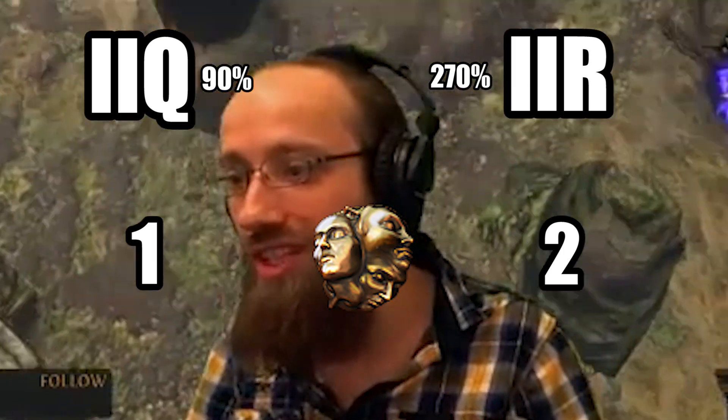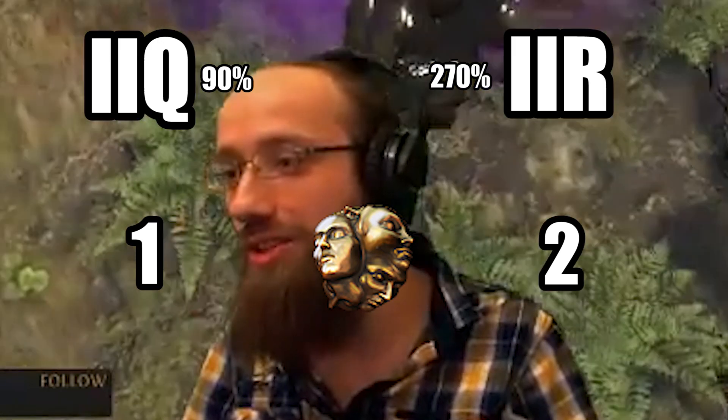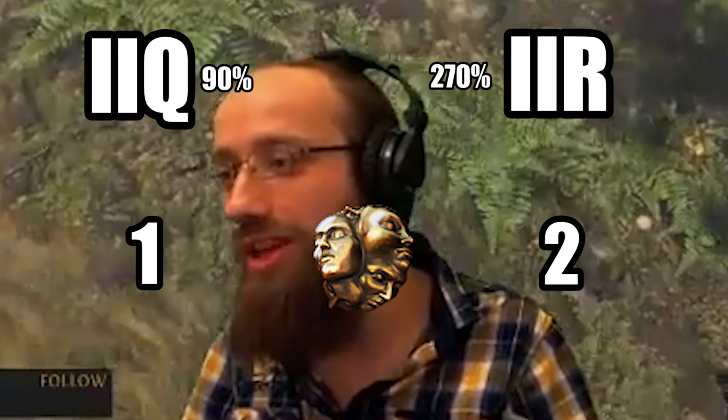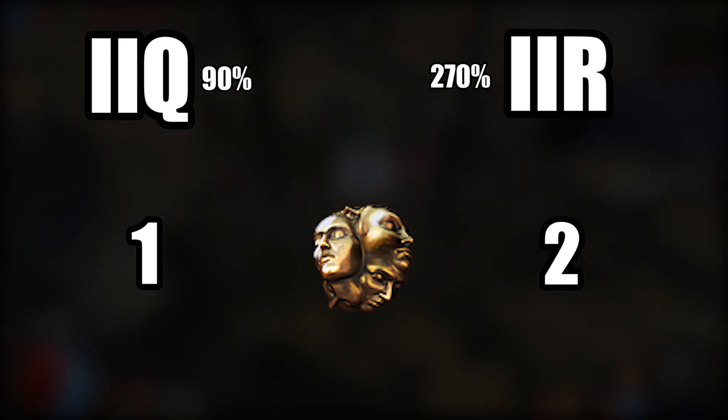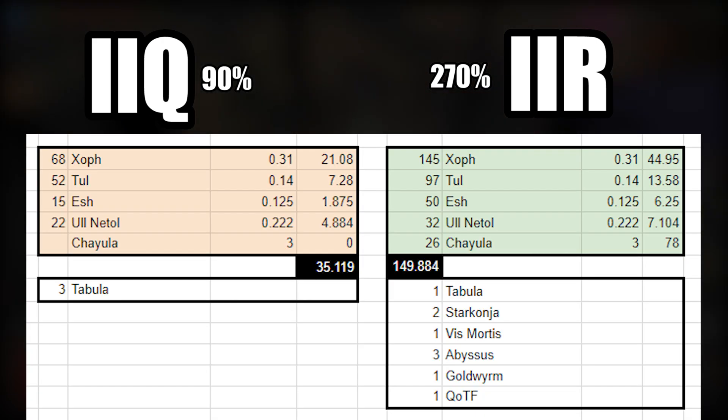Exalts are rare currency, but they're not affected by rarity — you don't get more exalts. And I didn't just cherry pick this stuff. There's 68 Zof to 145, 52 Tul to 97, 15 Esh to 50, 22 Uul-Netol to 32, and 0 Chayula to 26. I got more splinters in increased item rarity than I did in increased item quantity.